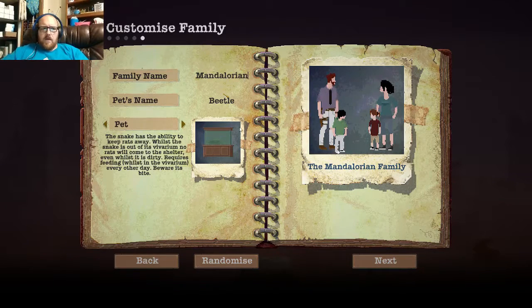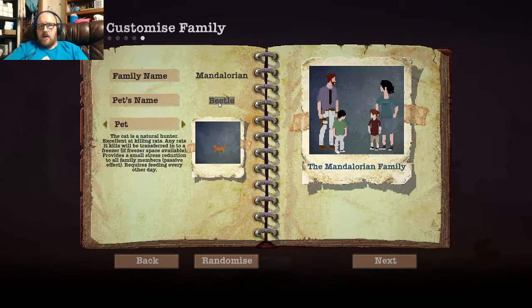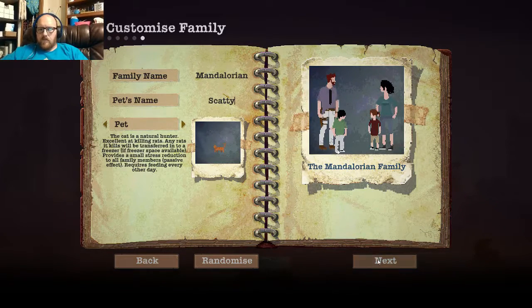So we're going to be the Mandalorian family. For a pet, I like to have the cat, because it keeps rats out. And it also helps with stress — it provides a small stress reduction to all family members passively, so that's good. I don't know what we'll name the animal. I guess we'll name her after my cat, Scappy. So let's go ahead and get started. We're not going to play through the tutorial.